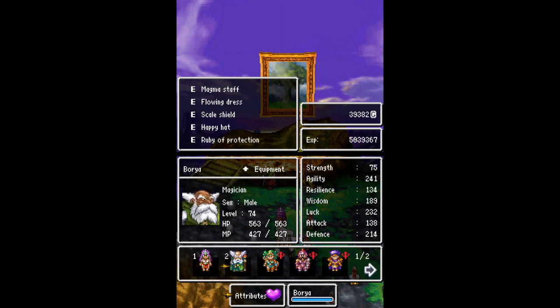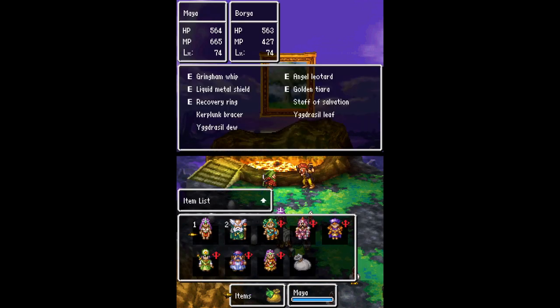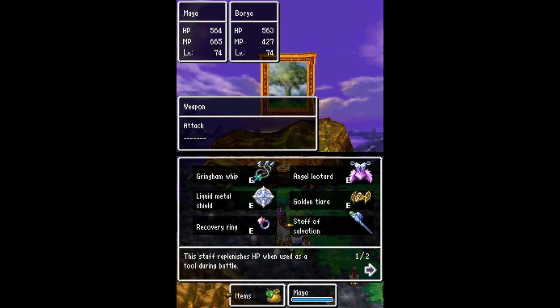Nothing really has changed much - mild stuff here and there. I might have gained one or two levels but I wasn't paying attention. There wasn't much difference since last time - no new spells or anything because they're already maxed out. For our item setup, Maya now has the angel leotard, which is better than the flowing dress from what I can read up on.